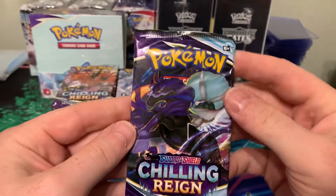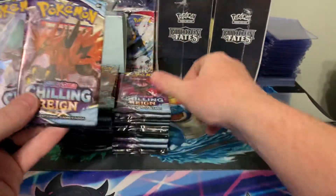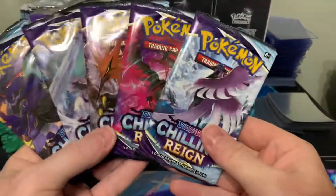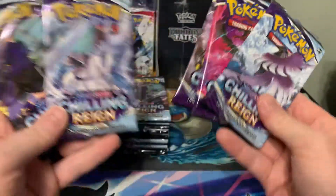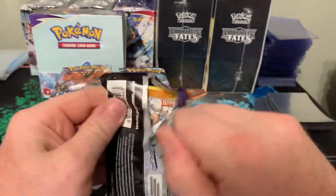So we'll get right into this. I think there's five artworks in this — the three legendary birds and the two riders — so let's get right into them and see how we do.